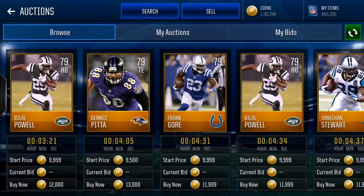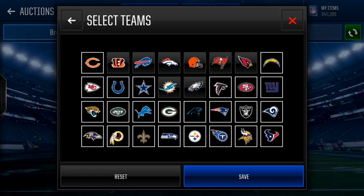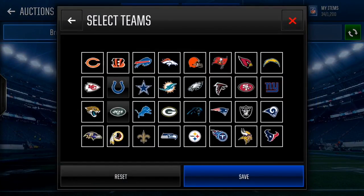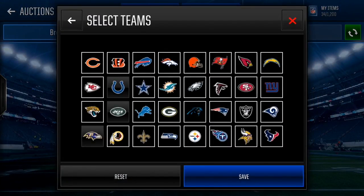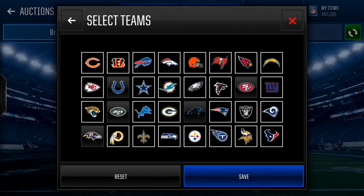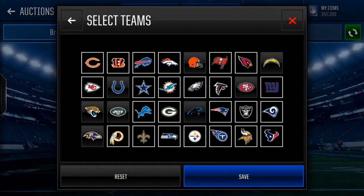You can also reset that and use the team filter. Pick all the teams - it's the same concept as positions. Once you see a player that's really common on the same team, like Frank Gore who plays with the Colts, Ravens, and Jets, you want to take out those teams. You see Panthers, Chargers, 49ers, Jaguars - take those out too. Then Browns, Jaguars, Lions, Cardinals, Texans, and Bengals.